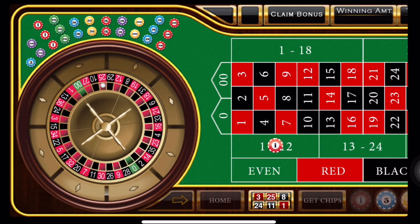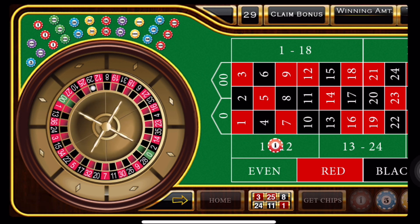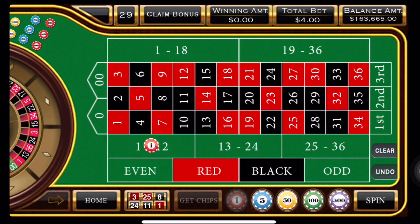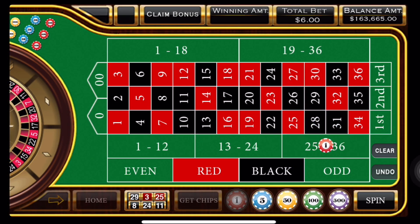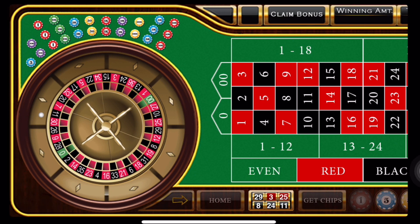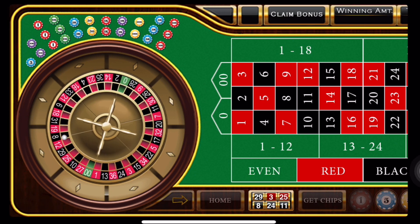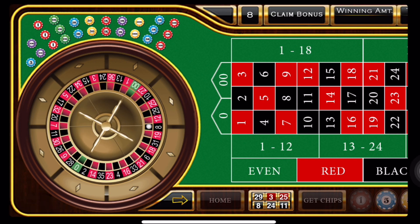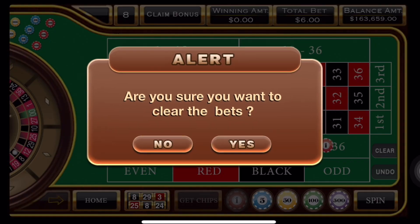Here we go — we have a black 29. So we're going back to the third dozen — it's staying keep away, right? And we're popping this thing up to six units. Not looking good. And we have a black 8 back in the first dozen. Playing hide and seek with us, right?